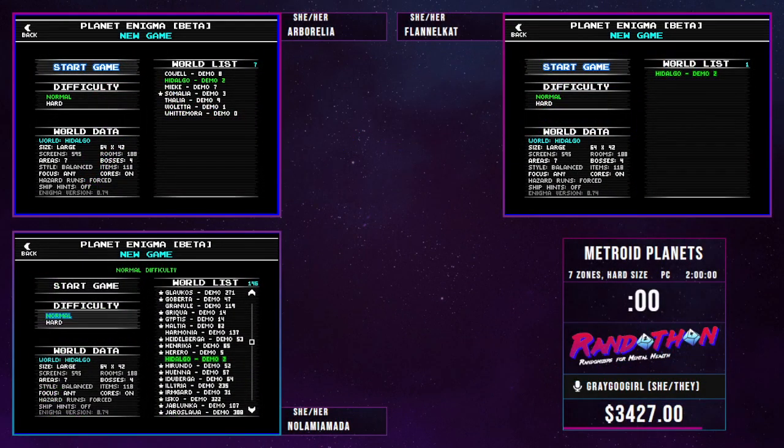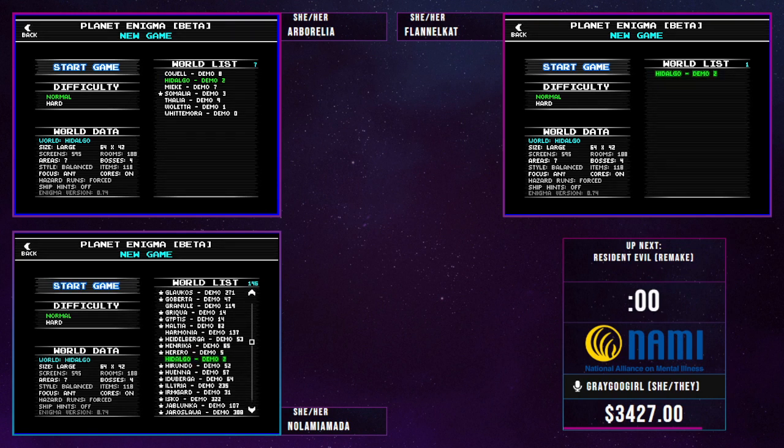Hello everybody and hello to my lovely other racers, Amarachana and Arborellia. Today we're going to be running Metroid Planets, which kind of comes across as like a bit of a Metroid maker where people make their own rooms. They get thrown in a generator, which throws in a bunch of items and shuffles them all up, and you end up with a basically randomized experience. Not only are the items shuffled, but we don't know what rooms are going to be in this, what order we're going to see the rooms, or even where we're starting. We'll see how that goes.